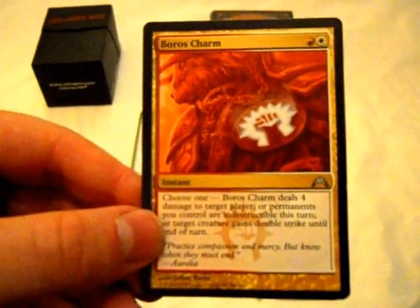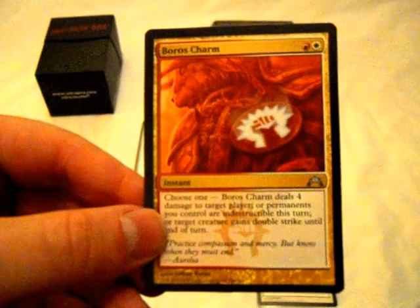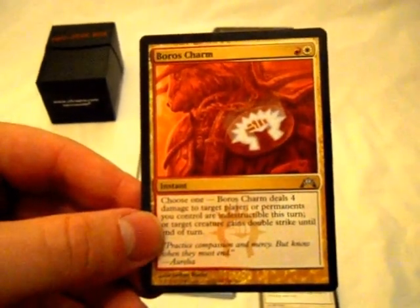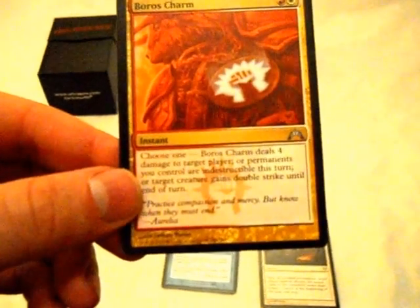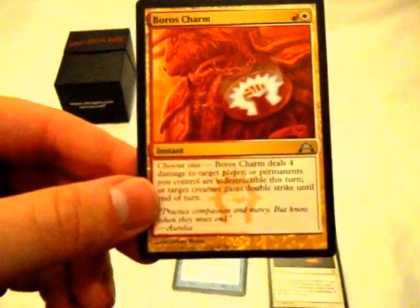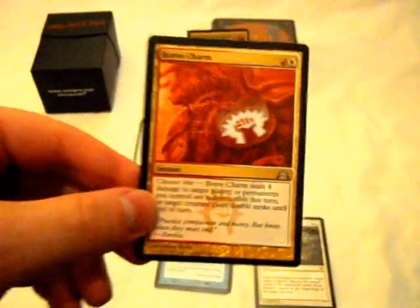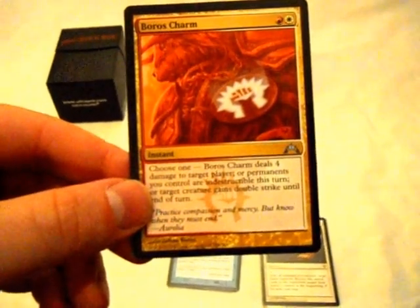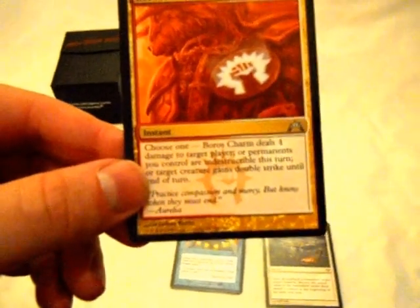For Narset, considering she's a 3/2 first striker on her own, swinging for at least six general damage is not bad. Swinging for six general damage, then swinging again, and possibly swinging again with Seize the Day — that's scary! What really makes this thing scary is the second ability: all permanents you control are indestructible this turn. Against any board wipe deck, against any deck that can kill Narset, this right here stops it. Because Narset doesn't need to do damage for her to be scary — she just needs to attack and survive through the turn. This card guarantees it. She can't be spot removed because she's Hexproof already, so the only way to deal with her is to kill her flat out or destroy the board. If this stops it, which it will, you pretty much guarantee they can't do anything about it.